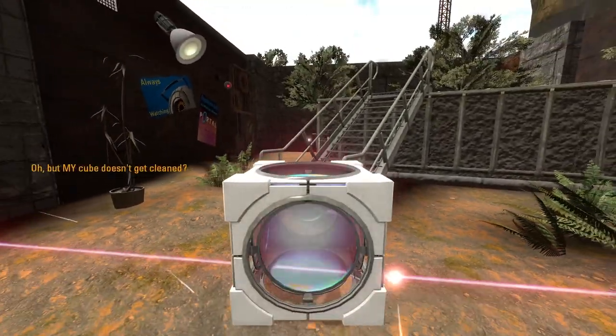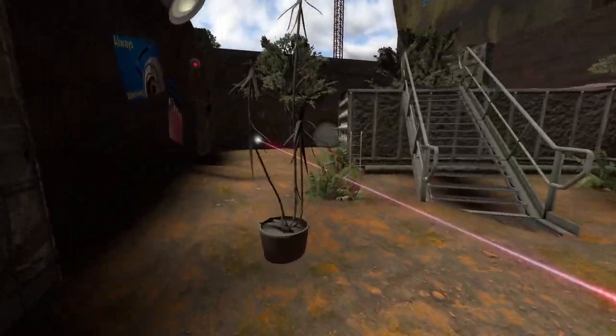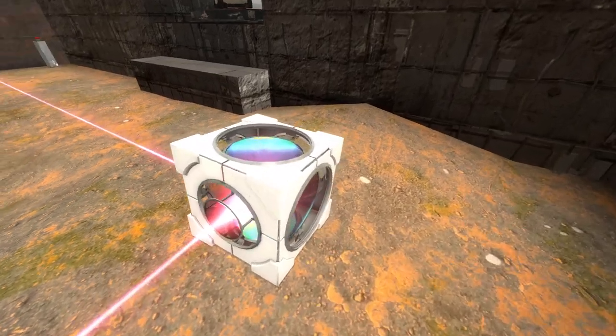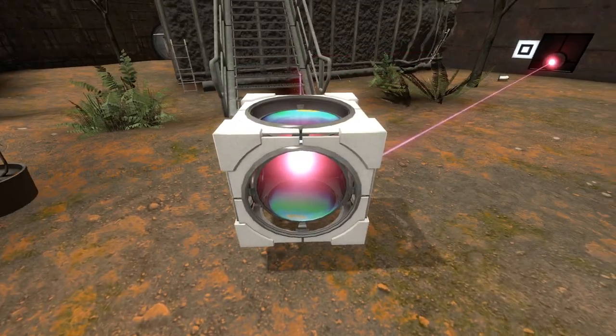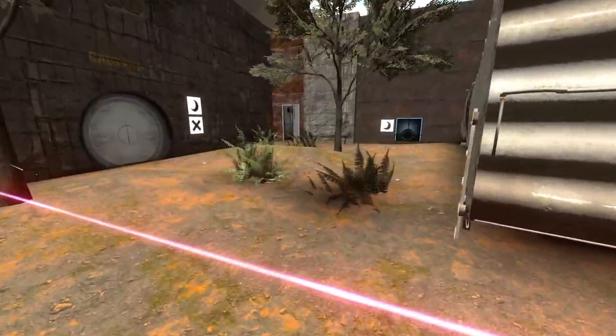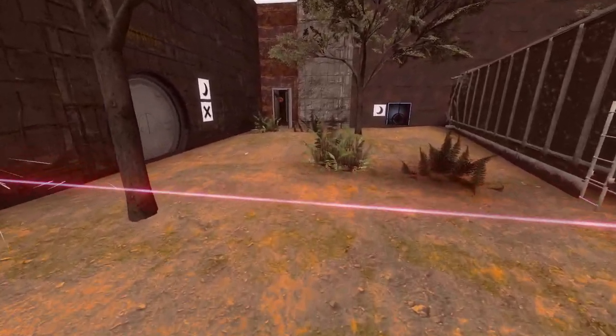So we actually get some backstory to this mod as we go around the place — look out for these. Wait, I've been asleep for ten years? Apparently so. Aperture employees do have a habit of sleeping for a very, very long time — probably the fumes that come off of the deadly, deadly goo. We got a laser and a laser reflector. Stick you around there. There's another nice little design hint when you pick this up — 'but my cube doesn't get cleaned' — that's to remind you that you have another laser reflection cube. I actually brought it part of the way with me. That will get the laser around the corner.